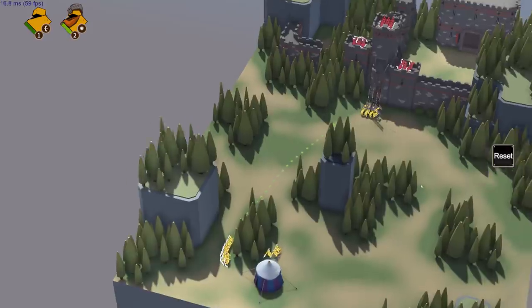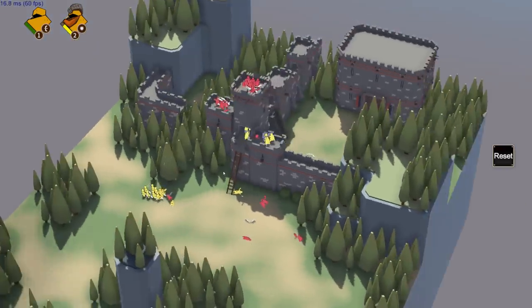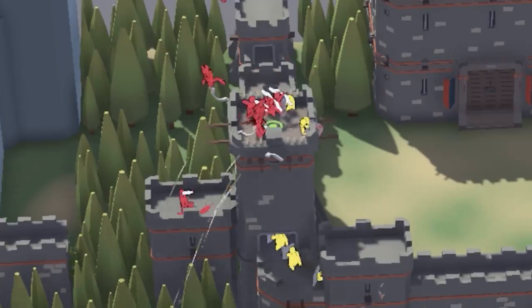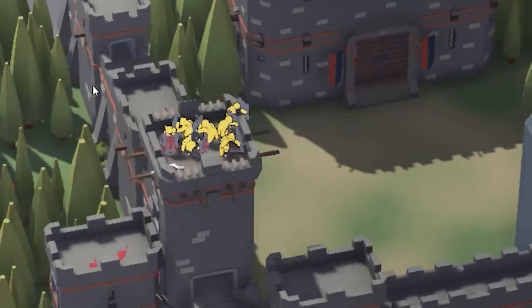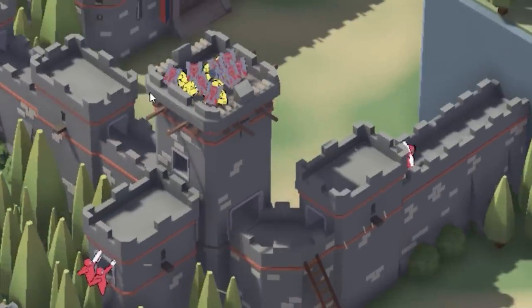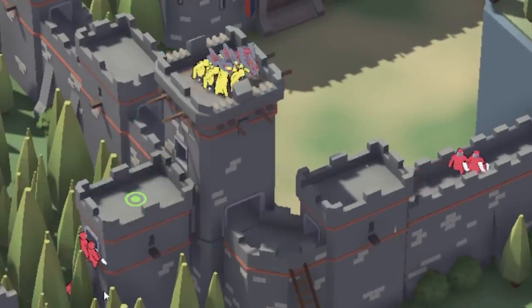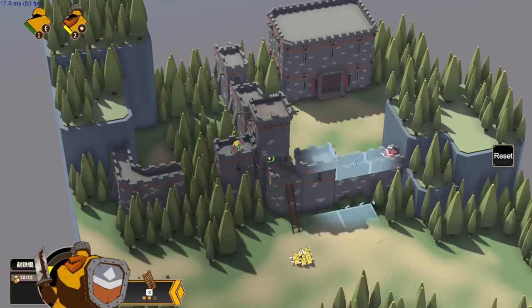The archers are back in position — and the knights are dispatching all the archers! This is awesome. My other group of archers was kind of hiding, but look at that — we've got ragdoll physics! So we have ragdoll physics, a battle simulator, and siege warfare with actual working ladders.